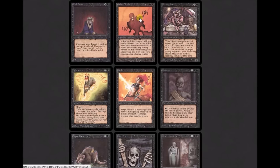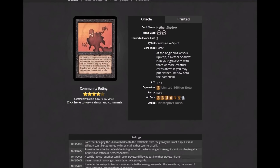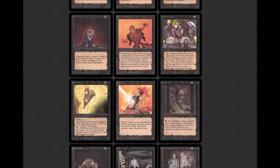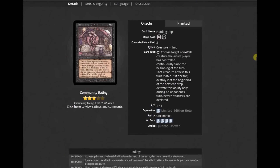Nether Shadow: two black for a 1/1. Oracle text: 'At the beginning of your upkeep, if Nether Shadow is in your graveyard with three or more creature cards above it, you may put Nether Shadow onto the battlefield. It has haste.' So it comes back and attacks immediately. Nettling Imp is kind of unique to black — it doesn't get this effect anymore. Two colorless and one black, a 1/1 imp. 'Choose target non-wall creature the active player has controlled continuously since the beginning of the turn — that creature attacks this turn if able. If it doesn't, destroy it at the beginning of the next end step. Activate only during an opponent's turn before attackers are declared.'